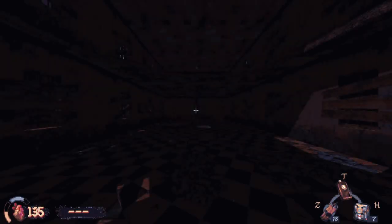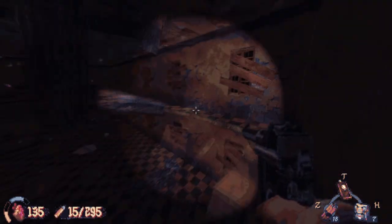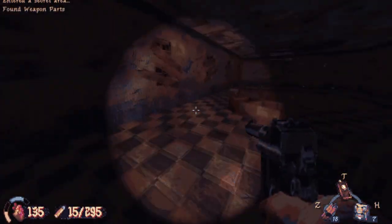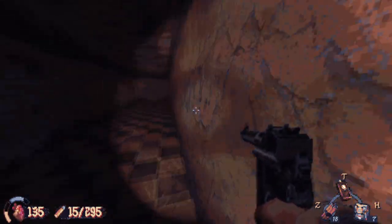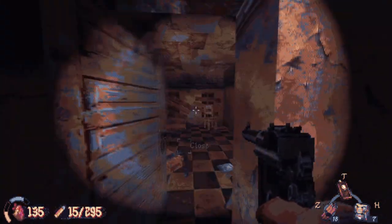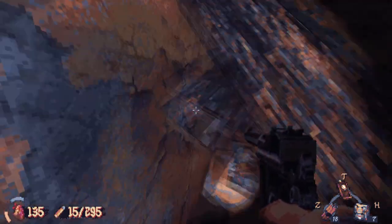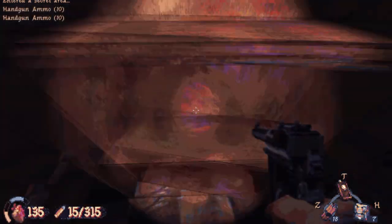Hello everybody, this is Alex from Hardcoring Guides with my guide for Cultic Chapter One on extreme difficulty. Today we're doing mission number eight, The Asylum. This was actually my favorite level — it's got great combat music, it's creepy, and the aesthetic fits so well. There's our first secret up there. This level is so aesthetically pleasing, though it gets a little harder later when the fire starts.